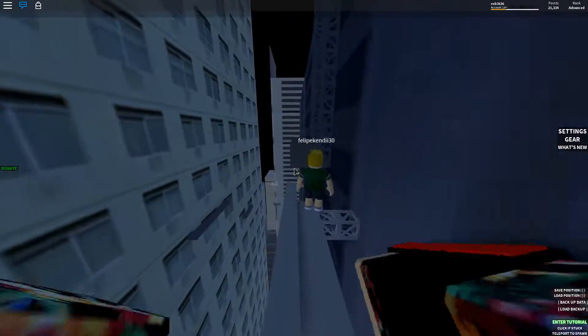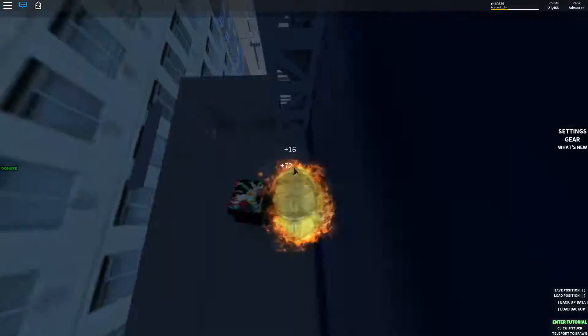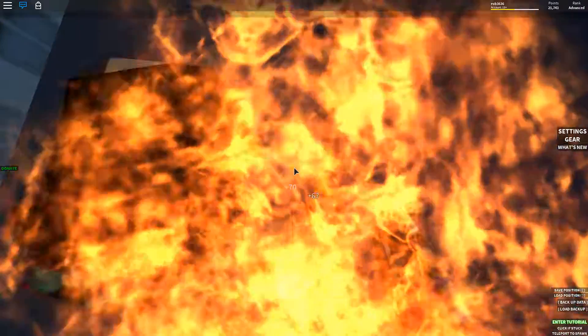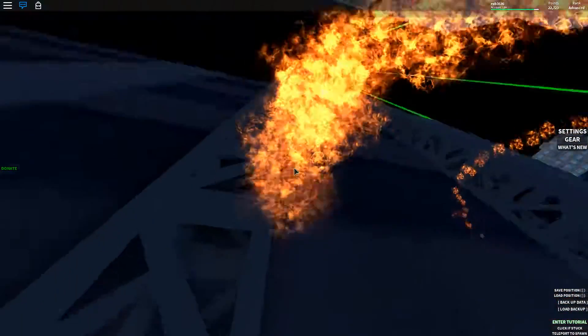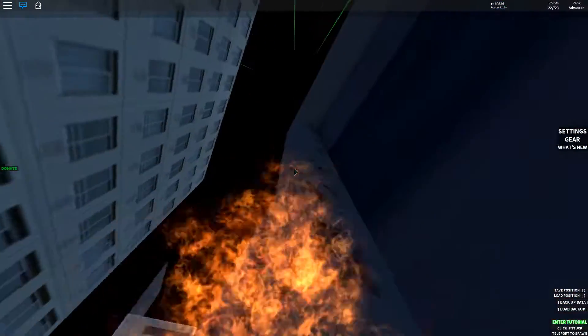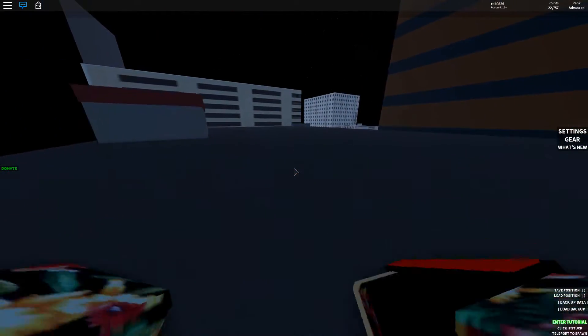But it doesn't matter, you'll still get a bunch of points. So the first one is over here — you just want to keep jumping like this. As you can see, you get a lot of points. You go first person like this and you spam jump. That one's just as effective as the one I'm about to show you, but who knows, you might prefer this one.